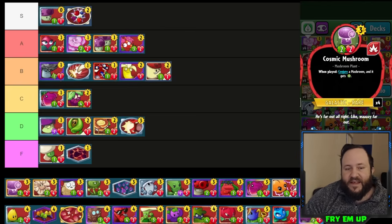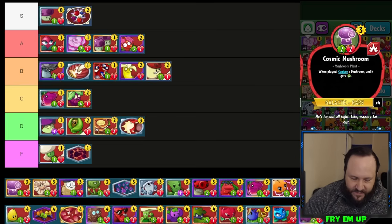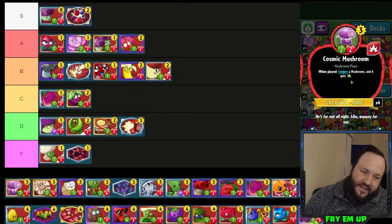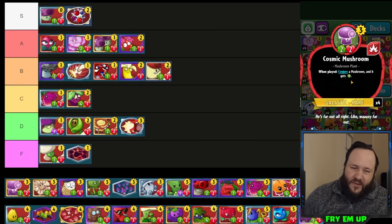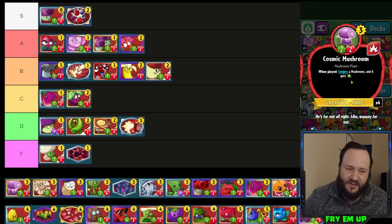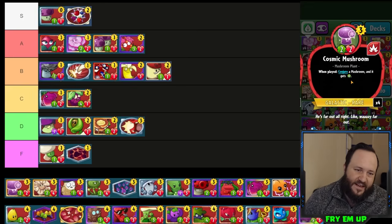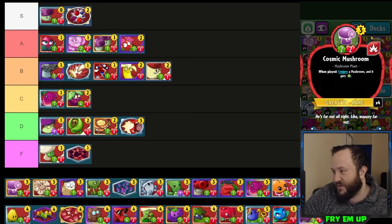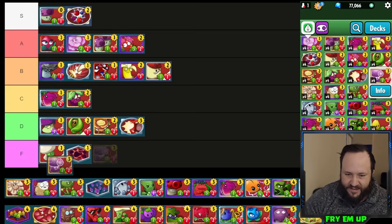Cosmic Mushroom — it's hard to find a place for this in any deck because of the three-cost sun. I kind of wish this card cost two. Even at two it wouldn't be amazing, just okay. At three cost, putting a 2/2 on the field and then getting a mushroom that gets a buff — but who knows what that mushroom is going to be. In a mushroom deck there are just so many better cards like Punish Room. For a conjure deck you'd rather be running one-drops like High Voltage Current. D-tier.